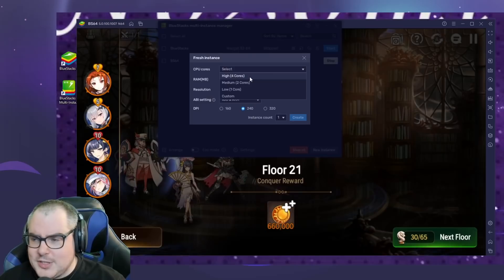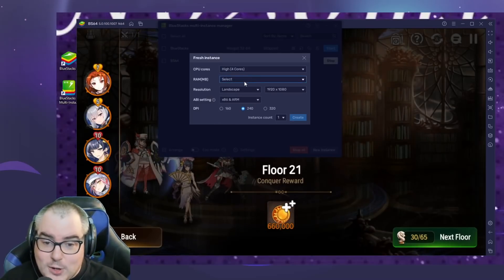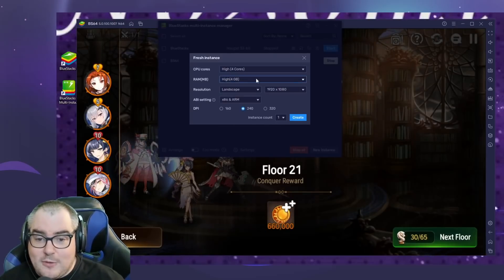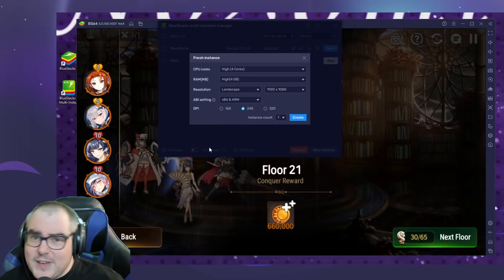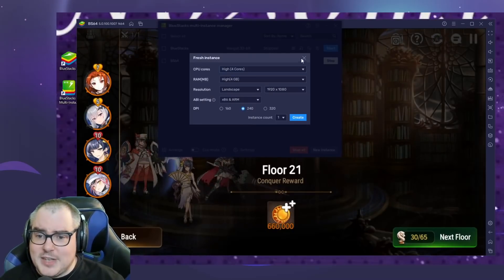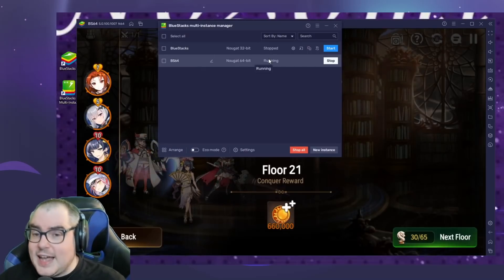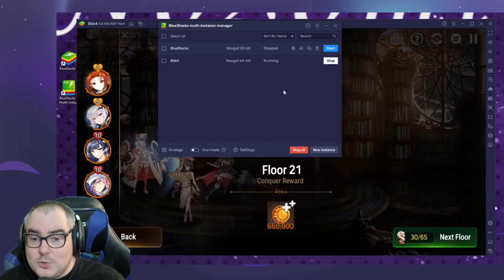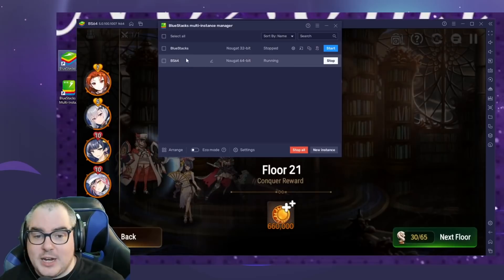You select how many cores — I currently have an 8-core CPU and I do 4 cores. For RAM, I have 16 gigabytes and I allocate 4. I leave the rest default. You can lower some settings to make it run slightly faster, but I like it to look good too. It's going to start the new emulator instance, and that's what you want to run every time. Make sure after this process you don't just hit the main BlueStacks button, because that will launch the 32-bit instance at the top instead.